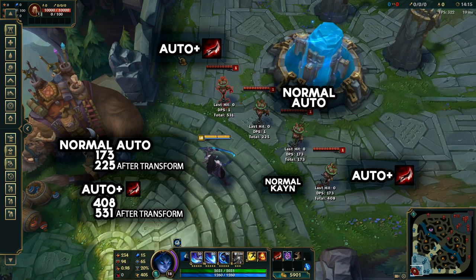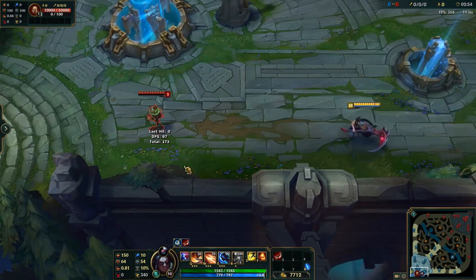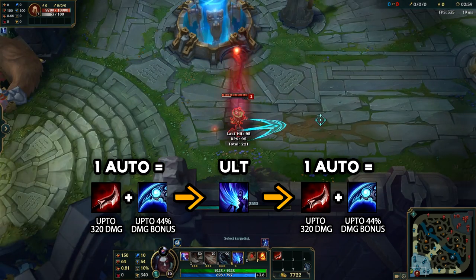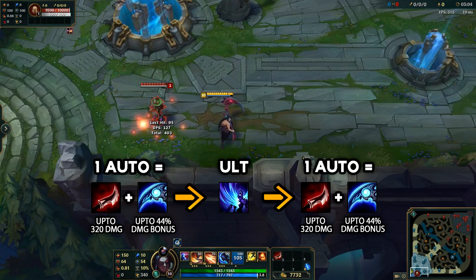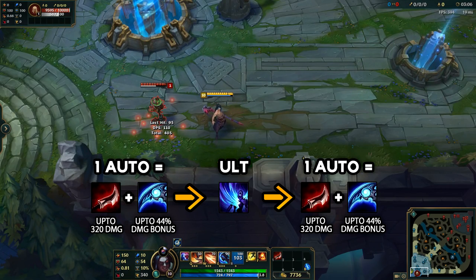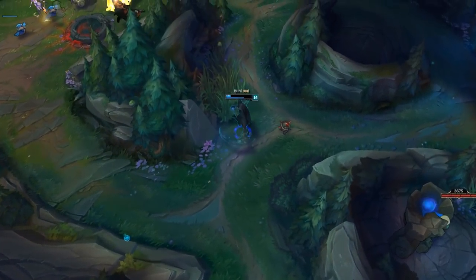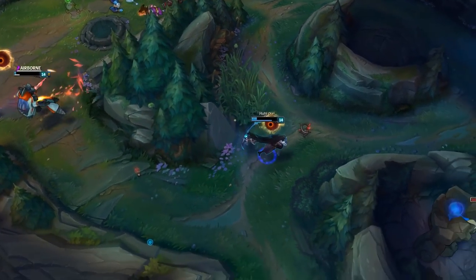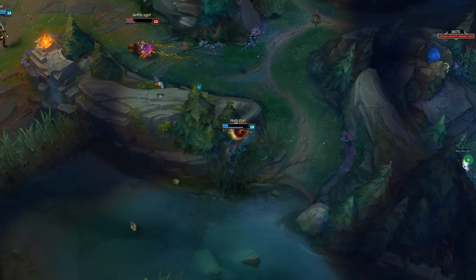This is against 100 armor as well, and AD carries and mid laners will have about half that, honestly — so it is a lot of damage. Either way, you're gonna have a Dustblade proc and 44% bonus damage from your abilities and auto attacks, then you ultimate, which refreshes both of these. So you auto afterwards as well, and you've got another Dustblade proc and 44% bonus damage for three seconds again. If you're smart, you can increase your damage either side of your ultimate by about 600, so around 1200 damage together by abusing this. That is actually why Kane works and is pretty broken — it shouldn't really work that way, but apparently it does.